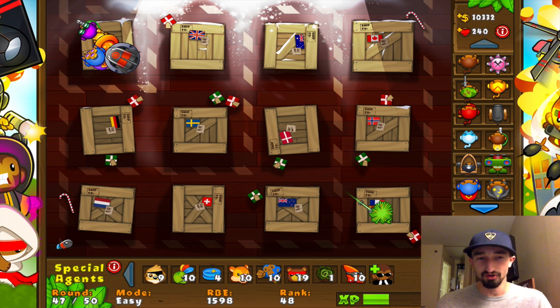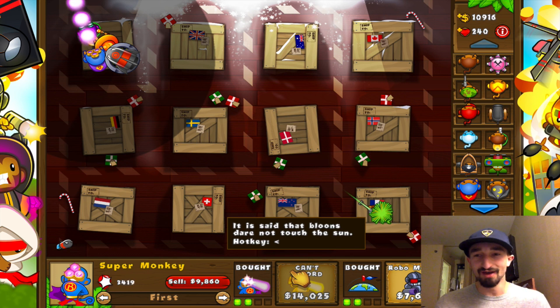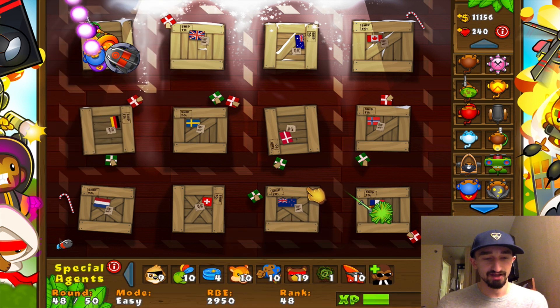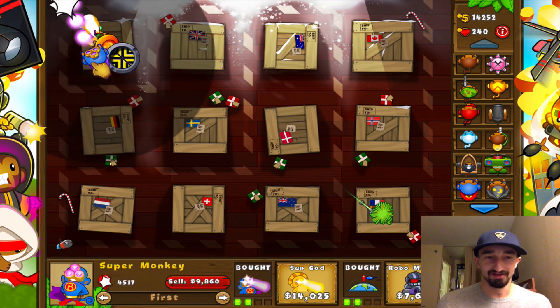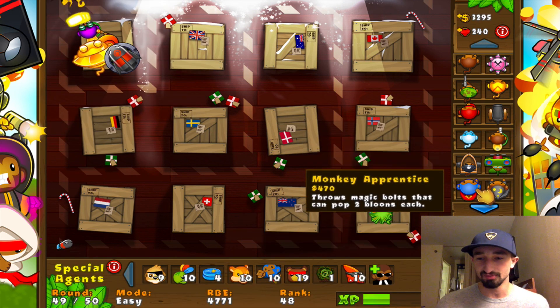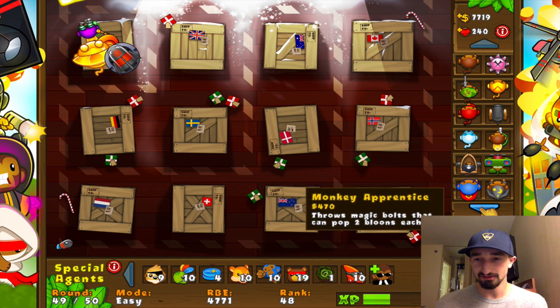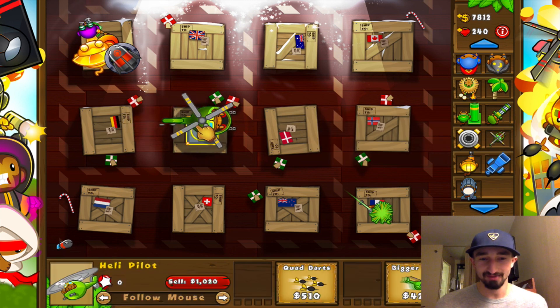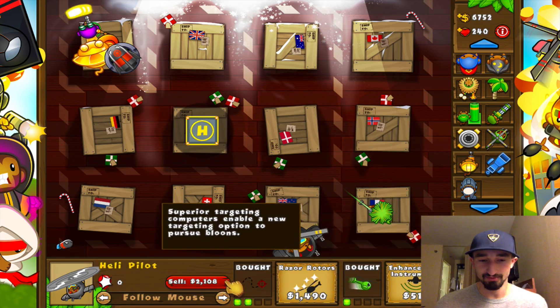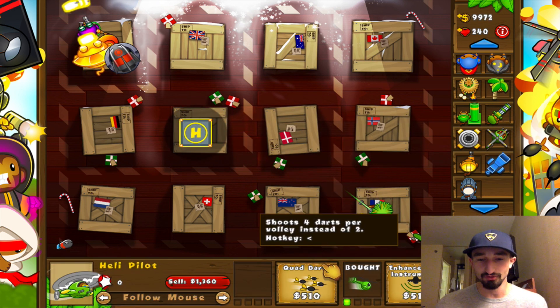The sniper monkey is slowly creeping up on the apprentice as the most useful tower. You're 3,000 away from getting the sun god upgrade and there's only about two and a half rounds left. Let's hope for the best — sun god it is! I don't know what I'm gonna do with the rest of the money here, but let's do the helicopter. We'll do the helipad — boom! Put him into pursuit mode and have a little bit of fun there. That was wave 50! I didn't even use my MOAB exploding ability. I didn't even realize that was wave 50.